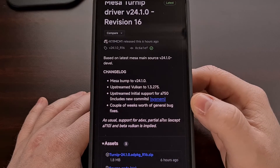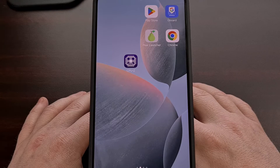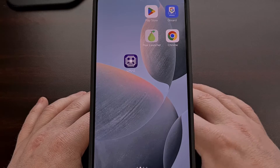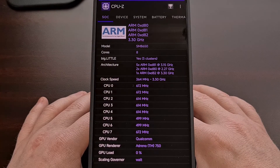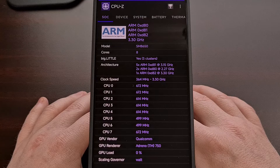If you're not familiar with what GPU you have inside of your Android smartphone or tablet, I recommend downloading an application from the Google Play Store called CPU-Z. It's free to install, and after you open it up, on the very front page, you're going to see which GPU is inside of your device.